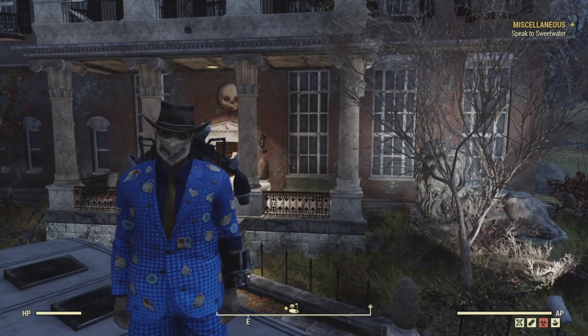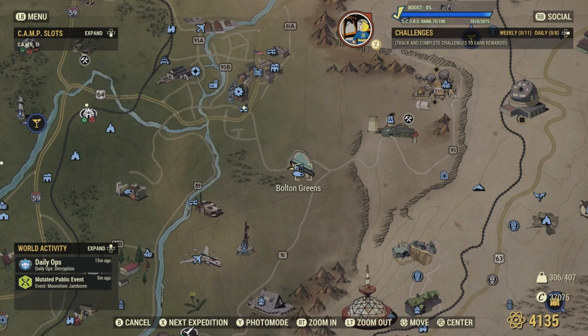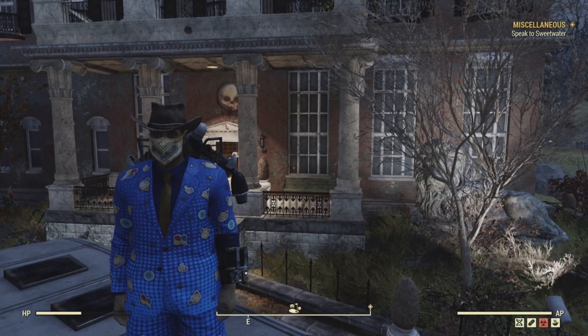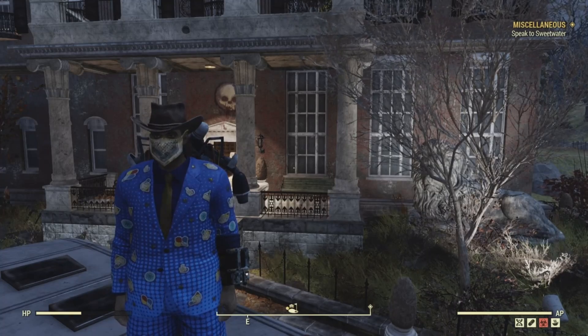Today we're getting the collectibles at Bolton Greens in Fallout 76. Bolton Greens is located in the forest area of Appalachia and is directly southwest of the Mahogany Power Plant, southeast of Big Al's Tattoo Parlor, and northeast of Relay Tower NB-112. This is an area featured in an event called Distinguished Guest, so it's not really hard to find. There are going to be five potential bobbleheads and three potential magazine locations here.